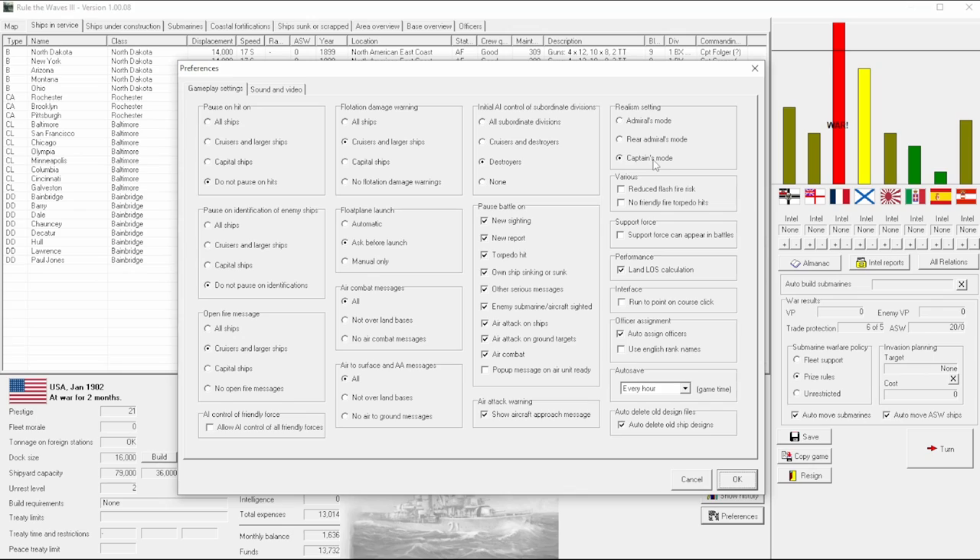The torpedo launching AI is a little bit finicky in this game. You could say it's abstracted to represent the real uncertainties you'd see in warfare — uncertainties about angles, not wanting to launch and hit a friendly ship, a lot of factors in the middle of a battle. Things might not go as planned. That's just the definition of war — it's quite chaotic.